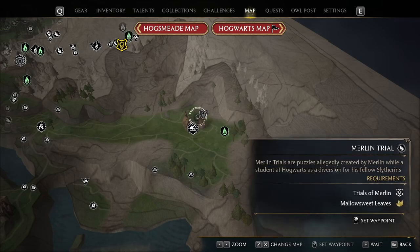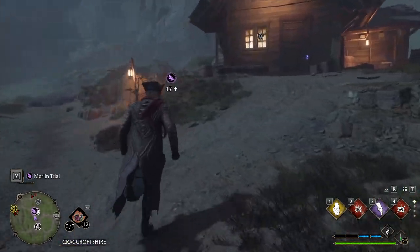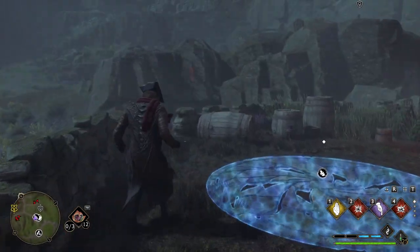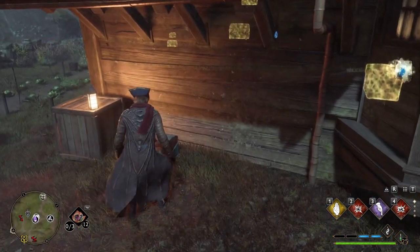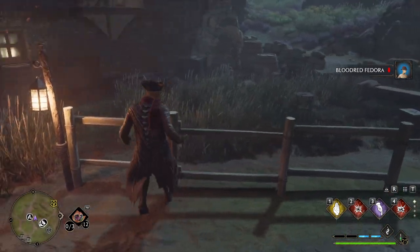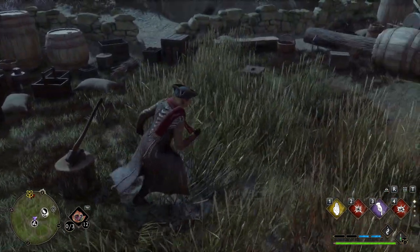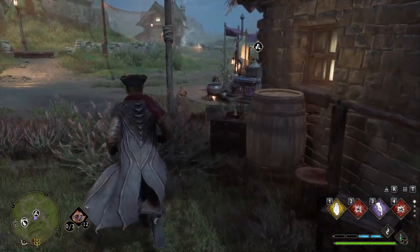So first let's go and target that Merlin trial right there — but this will make it easy. What's Revelio? I heard something. So you know what, we're just gonna explore things quickly. Won't let me jump there. Inside the building of course.